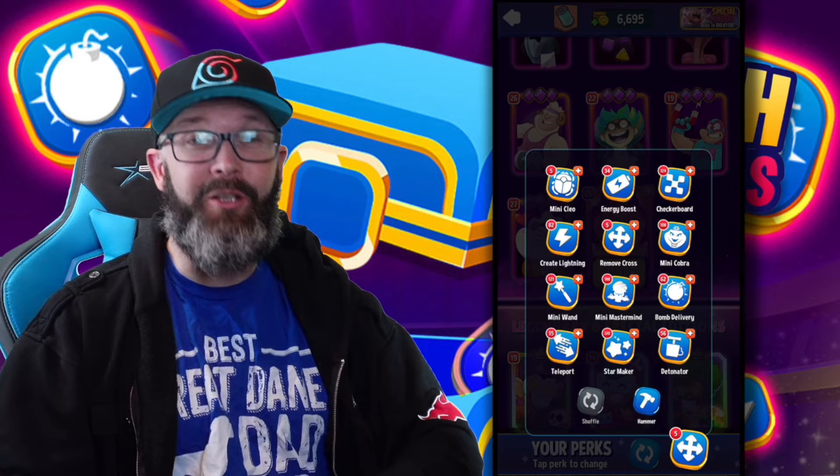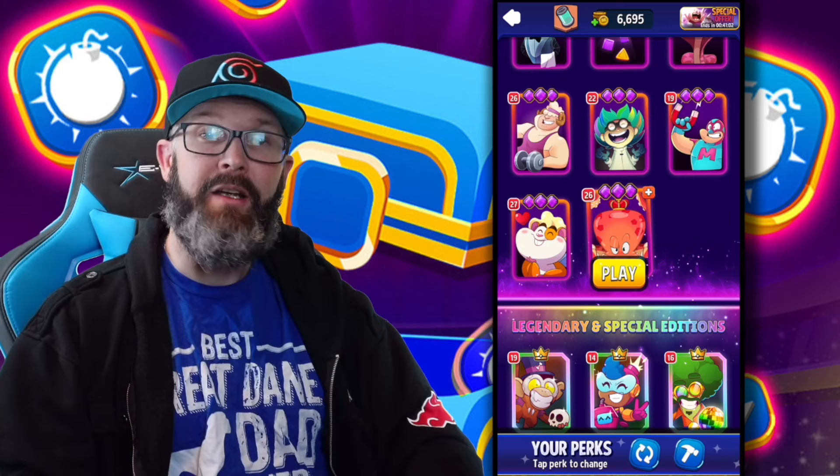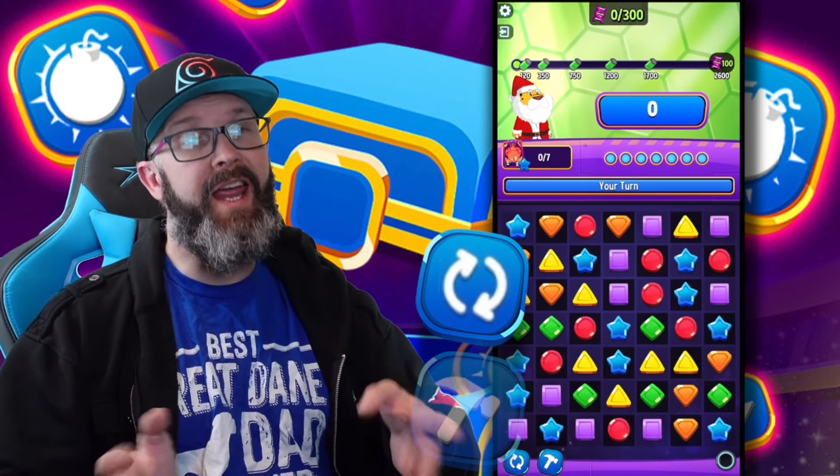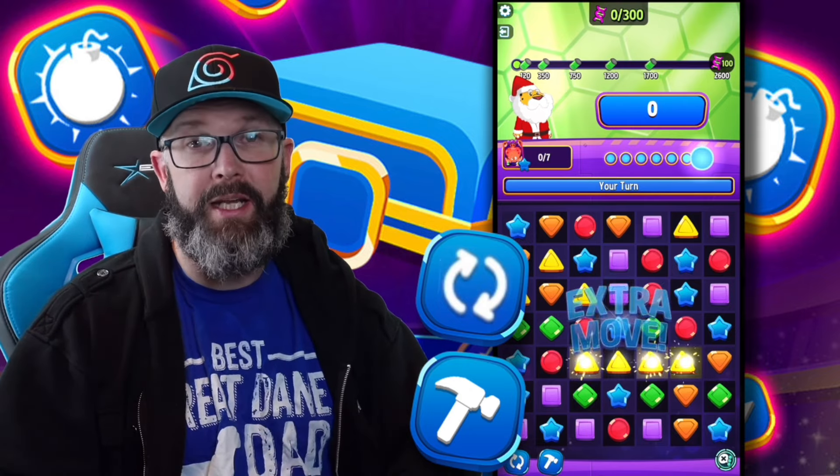14 perks — look at all these things. I know you probably have your favorite, but let's go over all of them first so you know how they work. Shuffle and Hammer — you should be pretty familiar with these ones, because these are our default perks inside the game.